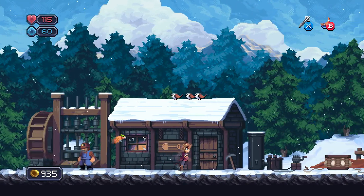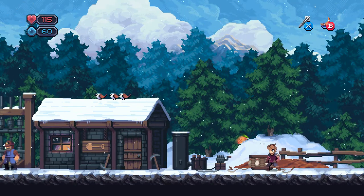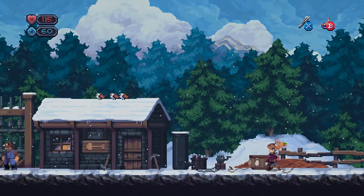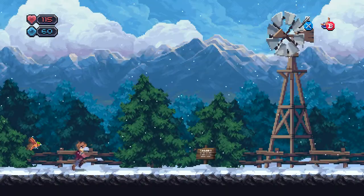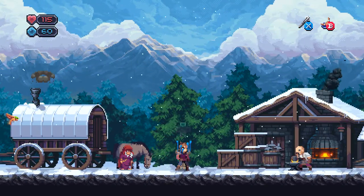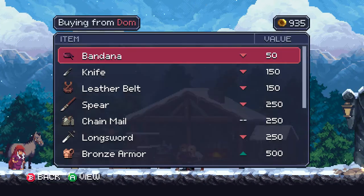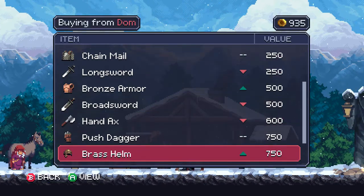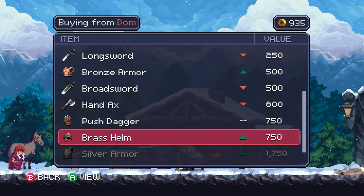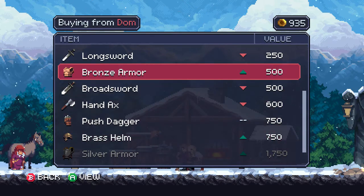Considering that I need like five or six at least to craft anything. I do have enough money for that helmet. Chances are I'm going to find one that's just as good, if not better. The brass helm - I mean, it's a nice upgrade. CON goes down, but that does not actually reduce my defense. Never mind - of course I cannot get rid of my bird helmet. What am I even thinking?